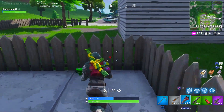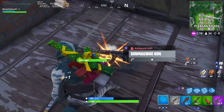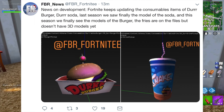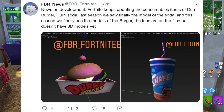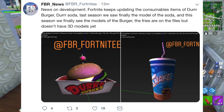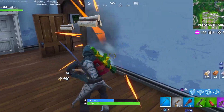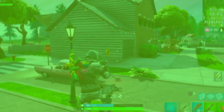The next few items I'm pretty excited for. They've been in the game files for a little while but are finally coming out very soon. FBR underscore news on Twitter tweeted that Fortnite keeps updating the consumable items of Durr Burger and Durr Soda. Last season we saw the soda model and this season we finally see the burger model. The fries are in the files but don't have 3D models yet. So that's three more brand new consumables discovered in the files.